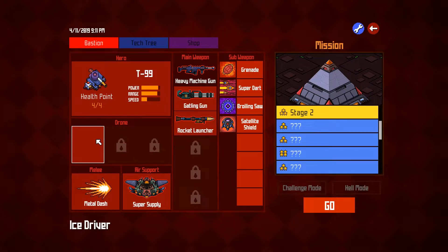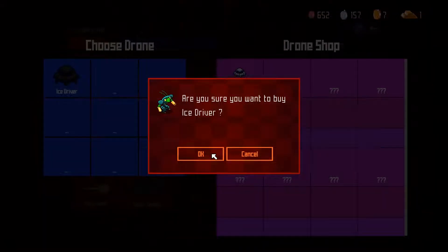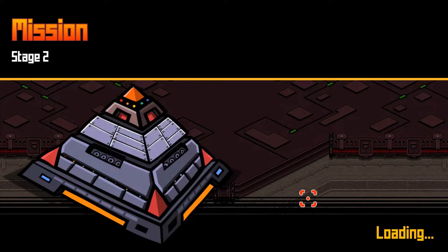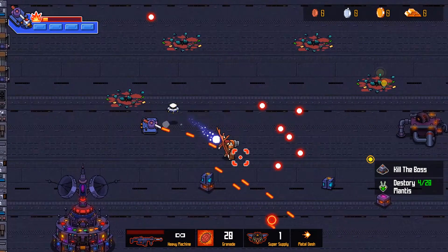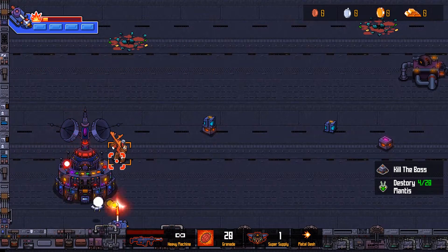Now we're going to prepare for mission two. What we're going to do is buy an ice driver — that will give us a little drone that will help us out. We've got some sub-weapons: I picked the broiling saw, which is the armor-piercing circular saw. And we've got our machine gun, gatling gun and rocket launcher — let's go. This is where the game really starts to get hard. I have struggled to finish this level because the difficulty takes a very sharp turn here. There's a lot of newer enemies, static turrets, and enemies that have some special powers — you've got to be very careful.